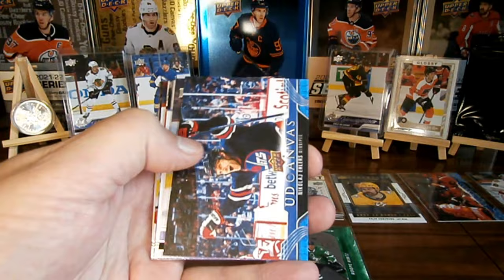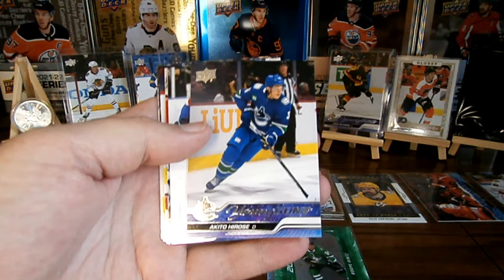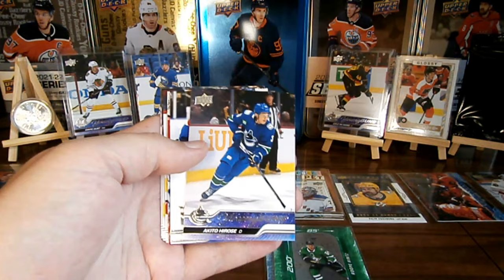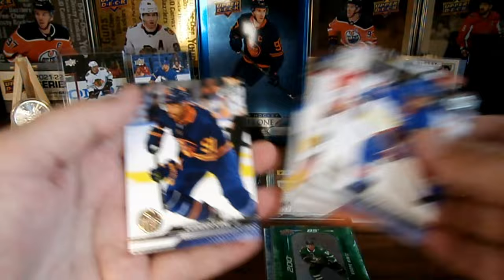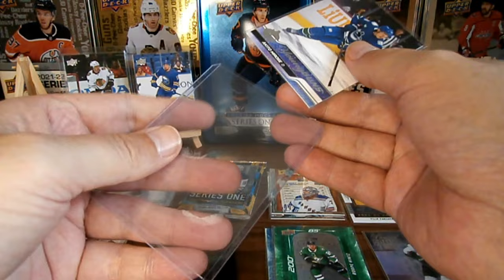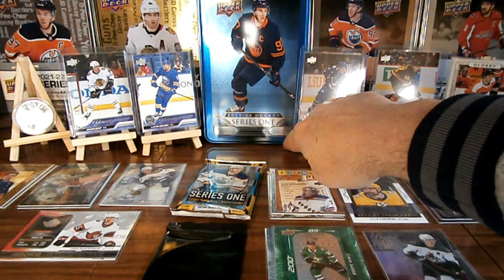We got a special edition of Clayton Keller. We got a canvas of Nicola Illers. We did get another Young Gun — look at that. Four Young Guns in a ten, is that normal? We still got another pack — we got a Young Gun, a Tito Herus. So many Young Guns — that's our fourth Young Gun in this tin and we've still got a pack to go.